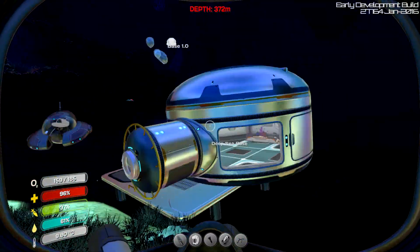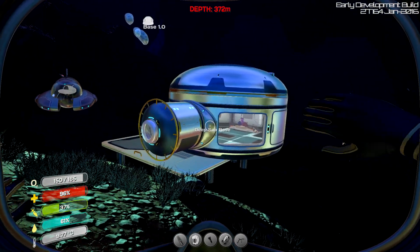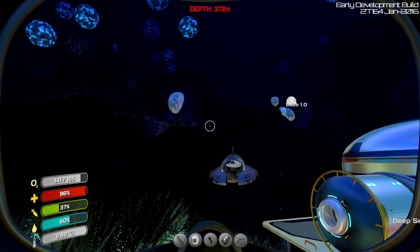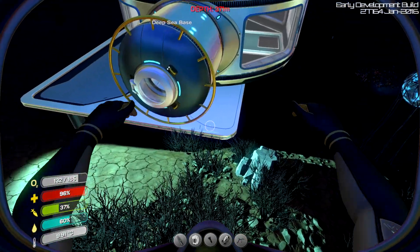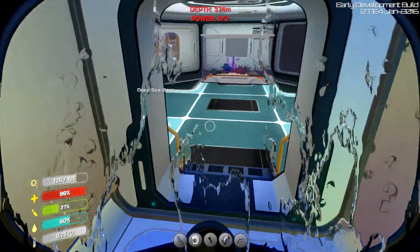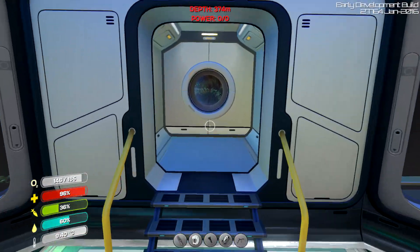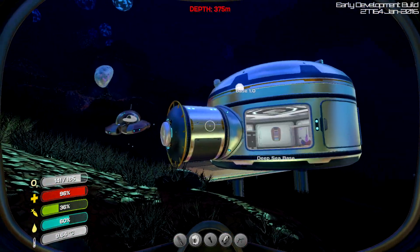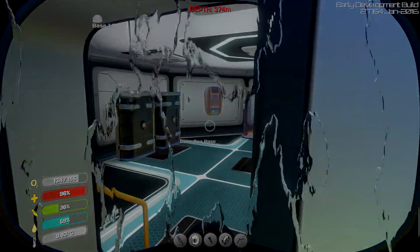Okay, I think we'll end this episode here. So we've started off with the deep sea base which looks pretty cool — the Cyclops is just up there. We're going to carry on trying to get power on this base. We need to go and get some fungal samples, so I'll probably head back to base 1.0 to see if we've got any. That's about it really — I just want to have the base down here that's self-sustainable, so we can have power. Even if we build a moon pool on it — a moon pool would be great, hanging off the side over here, which I think would be really cool. I'll see you in the next episode. Goodbye.